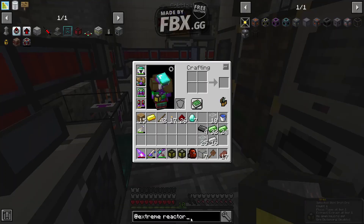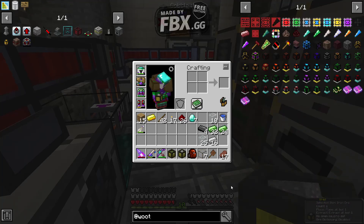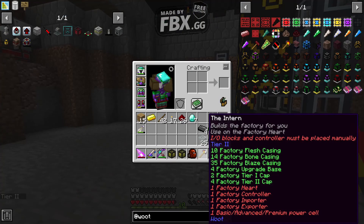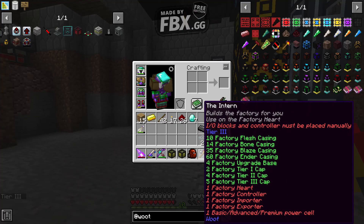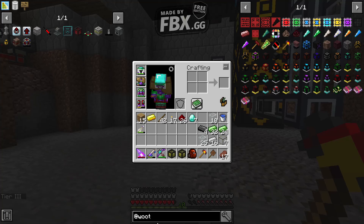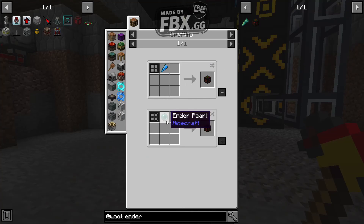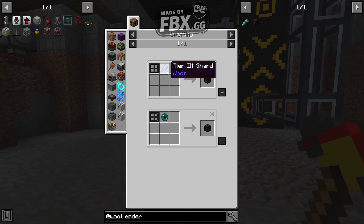So what I'm thinking is, let's just real quick see what we need for Woot tier 3. It should tell us with the intern here. Yep, blaze casings. And then tier 3 is 60 ender casings. Holy cow. So ender casings are — yep, that's a lot of Ender Pearls. This is going to take a while.